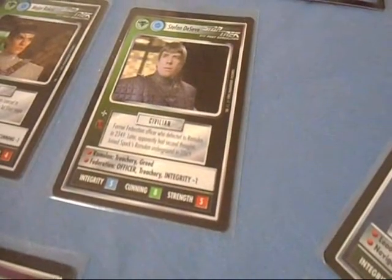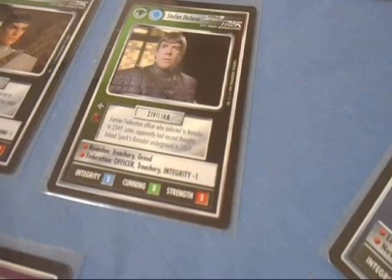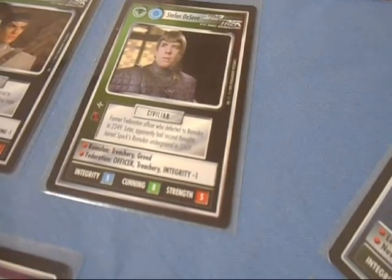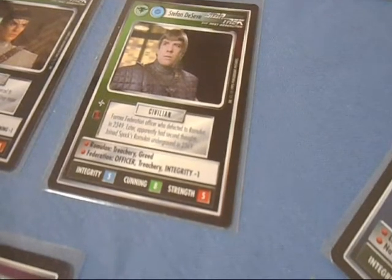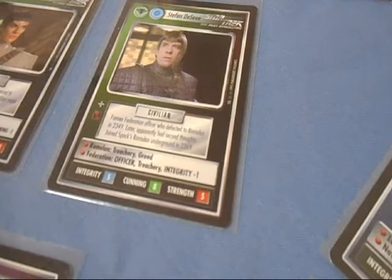Stefan DeSeve — everyone's favorite traitor. You also need that doorway to bring him out. As a Romulan, even though he's a civilian, Treachery and Greed comes in handy. As a Federation Officer with Treachery and Integrity minus one — but whatever.